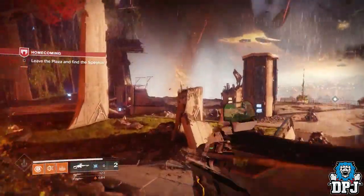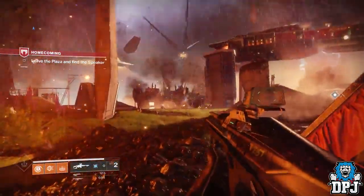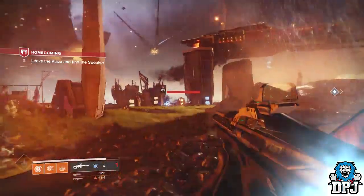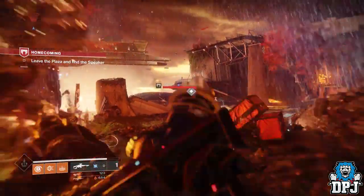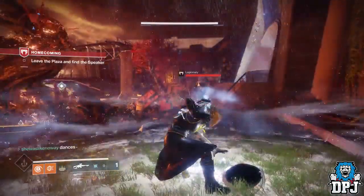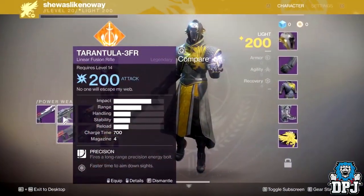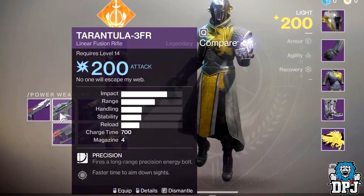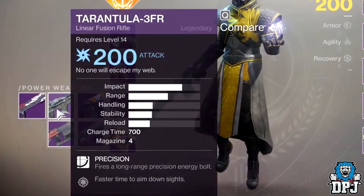It's a weapon much like the Queen Breakers - one I absolutely love for the fun factor. It's important to remember this is only a build version of the game being played on PC, so many things will change in the actual game - this weapon included. The linear fusion in this video is called the Tarantula 3FR. We can see its stats, charge time, and mag size. Interestingly, its stability and handling seem relatively low, yet the gameplay suggests otherwise. It fires a long-range precision energy bolt and has a faster time to aim down sights.